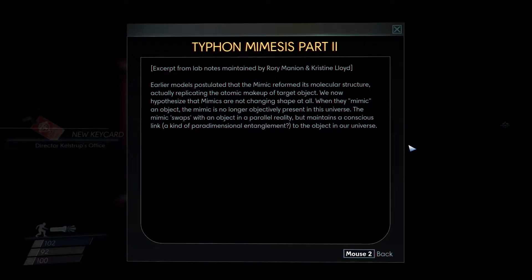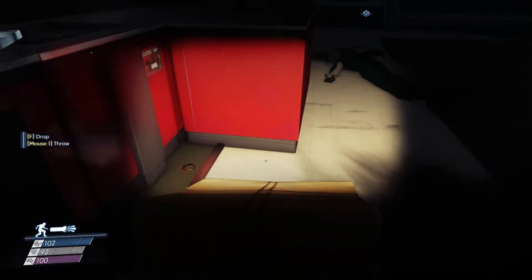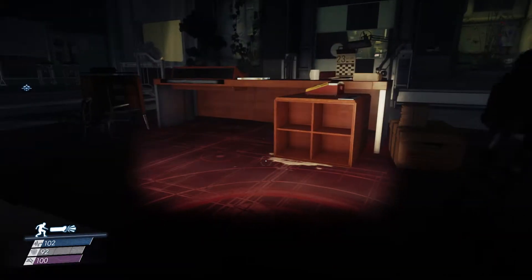Maybe he has a note. Let's see — Typhon Mimesis Part 2, excerpt from lab notes maintained by Rory Mannion and Christine Lloyd. Earlier models postulated that the mimic reformed its molecular structure, actually replicating the atomic makeup of the target object. We now hypothesize that mimics are not changing shape at all — when they mimic an object, the mimic is no longer objectively present in this universe. What the fuck? The mimic swaps with an object in a parallel reality, but maintains a conscious link — a kind of paradimensional entanglement to the object in our universe.